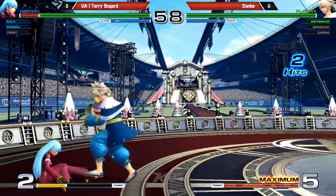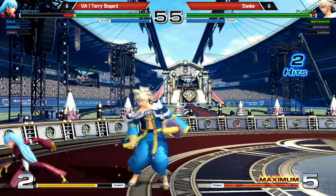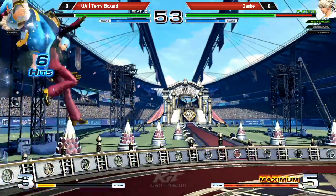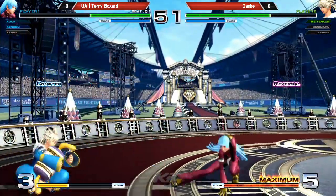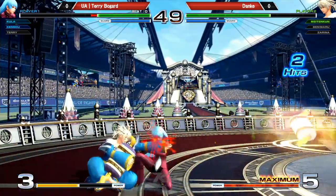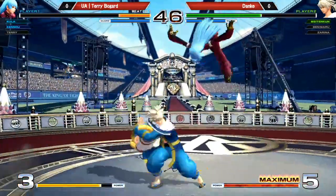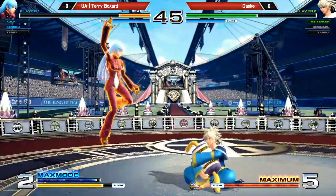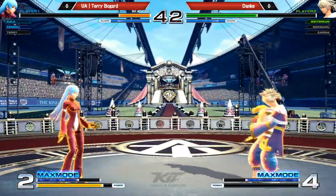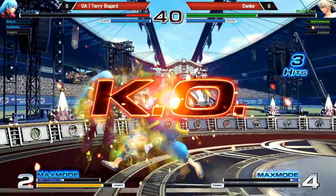Nice overhead — gets a little extra damage. The rollout though, it's going to be big. There's the flash kick, but it trades in Danka's favor. Good slide. The trade in the air too — got to be extra careful here. There's the activation — Danka has to watch out for any kind of super. The slide under the DX. The upper flash kick to bait him out.